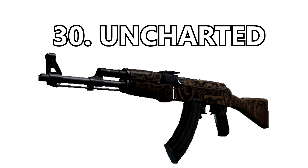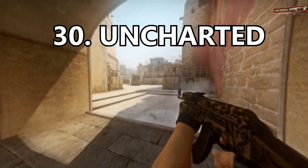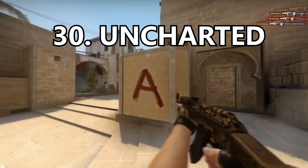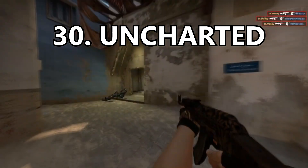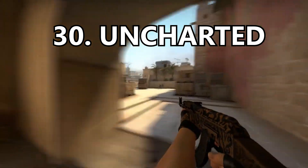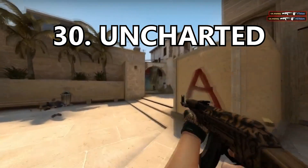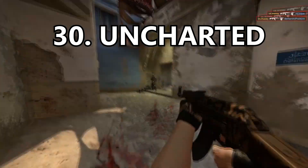Coming in at number 30 is the Uncharted skin. I really like the Hawaiian vibe I get from it — I think it's just the pattern of the gun. However, the problem I have is the absence of color. At first I really hated the skin but it has grown on me, especially once you get it in-game and start using it. The pattern looks phenomenal but the absence of color really kills it for me.